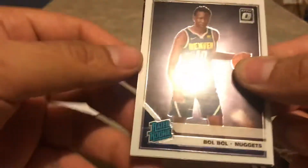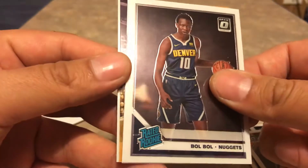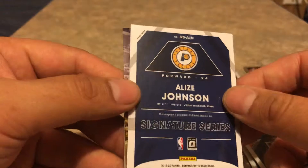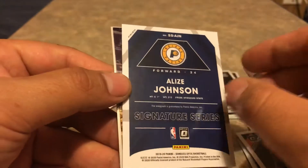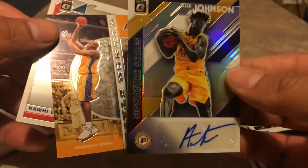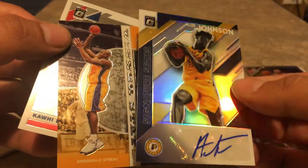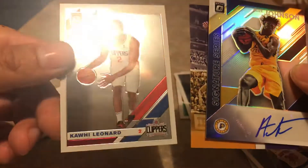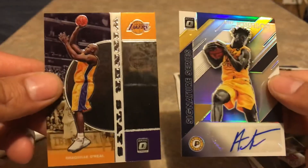We got two bulbos now. Looks like we got an insert — oh my, no way! I don't know who this is but we got a signature of Alize Johnson. Behind that is a Winner Stays insert of Shaquille O'Neal. There's a signature — don't know exactly who that is — and behind that we got a Kawhi Leonard base. Not bad, not bad. This is a pretty stacked cello pack, not gonna lie.